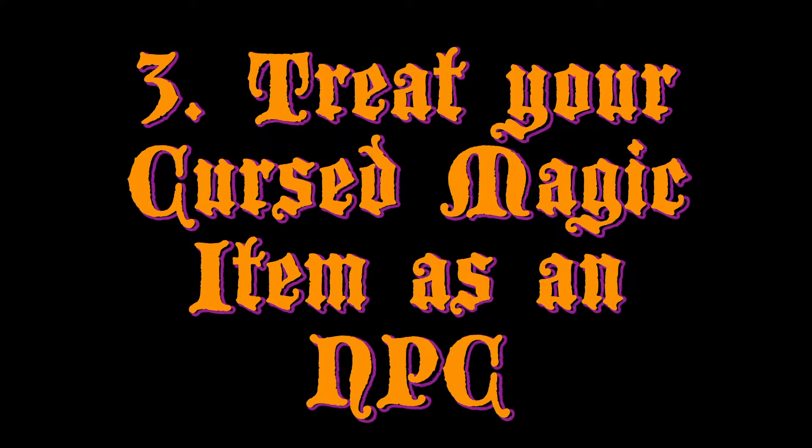Number three: treat your cursed magic item as an NPC. Have it speak audibly or telepathically, or through dreams and codes, or in ghostly writings on the dust of an old window. The cursed item could even be haunted by a spirit, ancient or otherwise. You can make it so the cursed item has a personality that is alluring and draws in the character that might be affected, or the whole party — making it nigh impossible to resist, a la the One Ring from Lord of the Rings. Though obviously you want player agency, so be careful. Use 'impossible to resist' with caution. As an option, you can make it a roll that they're resisting with their Charisma or Wisdom.